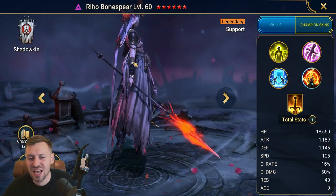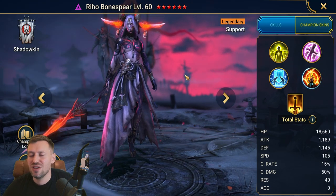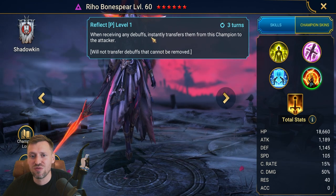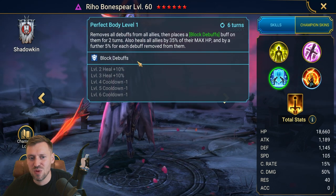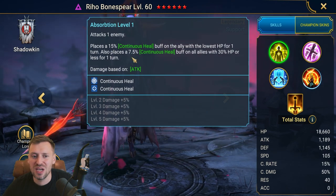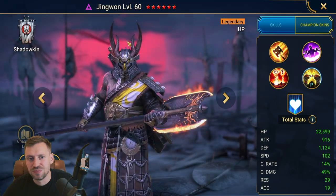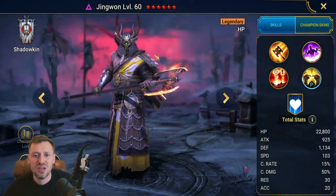Rio — absolute goddess everywhere in the game. Great for all content. Someone told me: if there's any bit of content you struggle with, bring in Rio and it becomes a cakewalk. She can transfer debuffs from herself instantly to the attacker, brings a cleanse, block debuffs, throws out loads of debuffs, and does continuous healing. Such a great champion — everyone I know who has her absolutely loves her. Invest.